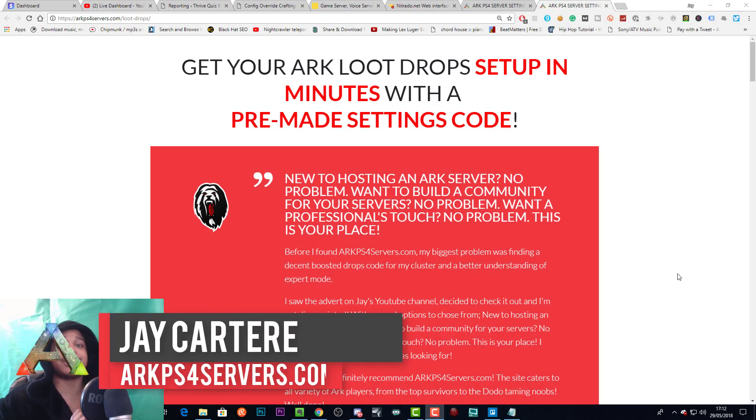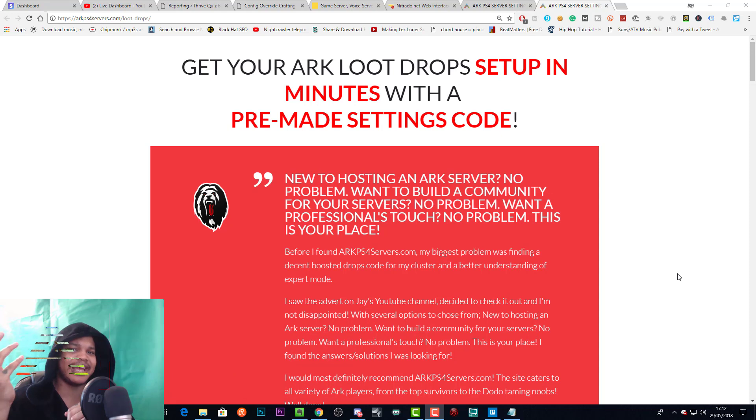I'm Jay Carter Ray from arcps4servers.com. I did a video on this late last year but the app I was using changed and was updated a few weeks after. I've got a lot of questions from people asking how there's no export button anymore — how do I actually export the file? It's actually changed now: instead of export, you have to use deploy.